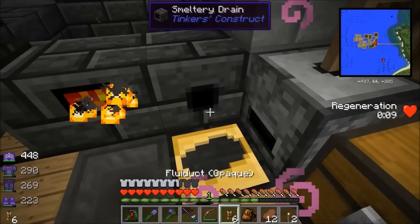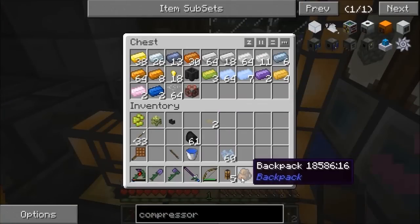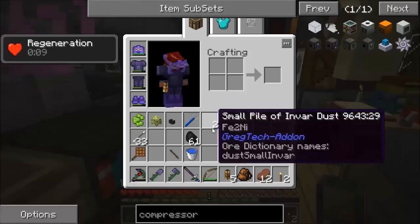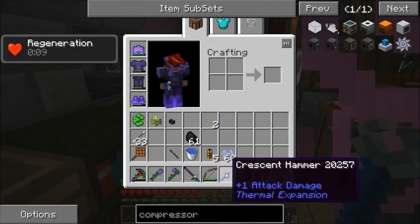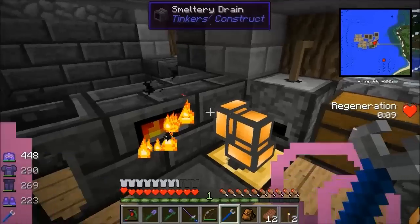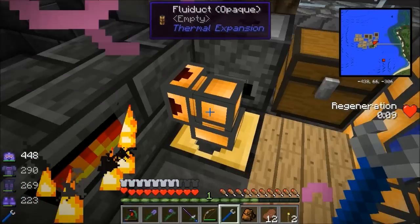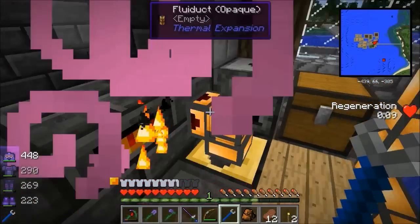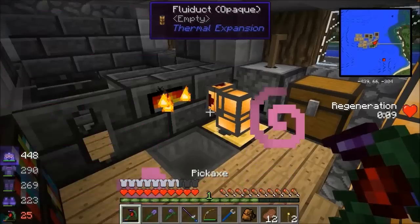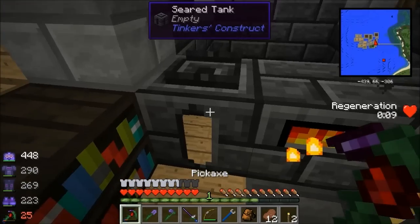I already had some fluid ducts, so I didn't need to make more. You put that on there, and with your omni wrench - or crescent hammer, which I made the other day out of tin and iron - that does the same thing as the faucet. It'll put things straight into the ingot casts. That's a really nice way of doing it - you just need to turn it on and off with the crescent hammer.